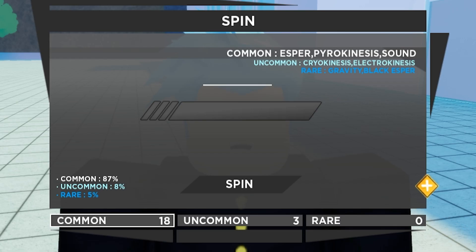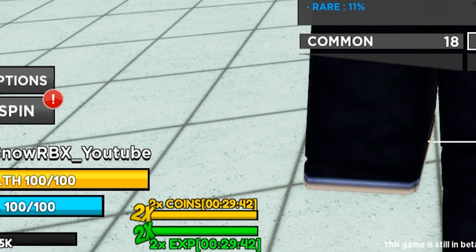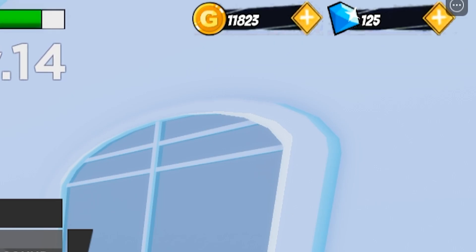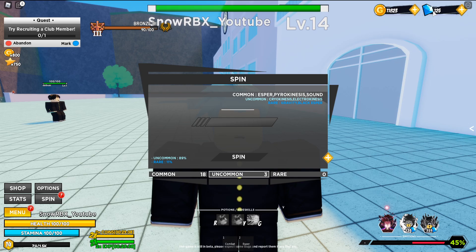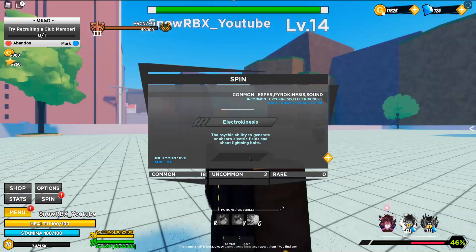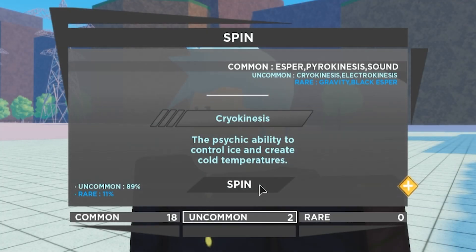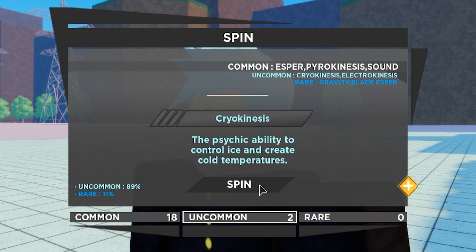Look at that — 18 common spins, three uncommon spins! I also got an EXP boost, a gold boost, and 125 gems. Oh my god. Please give me the rare one — Cryokinesis. I don't want this!